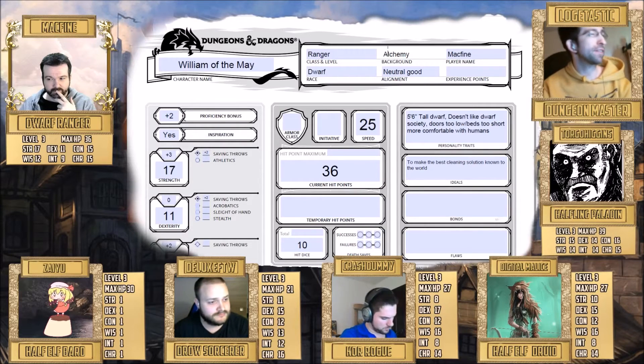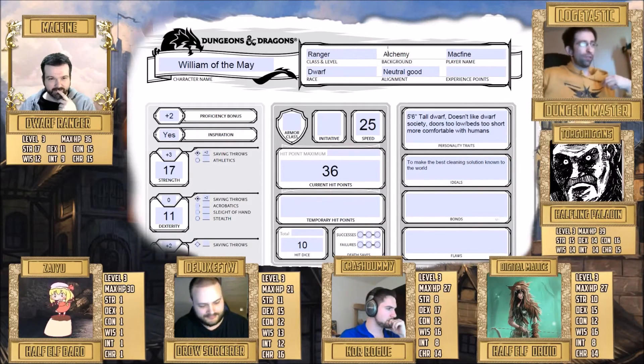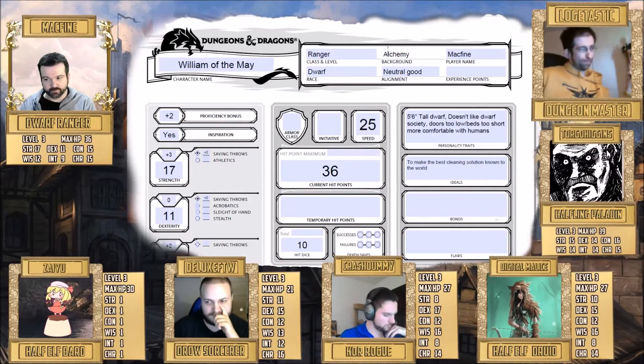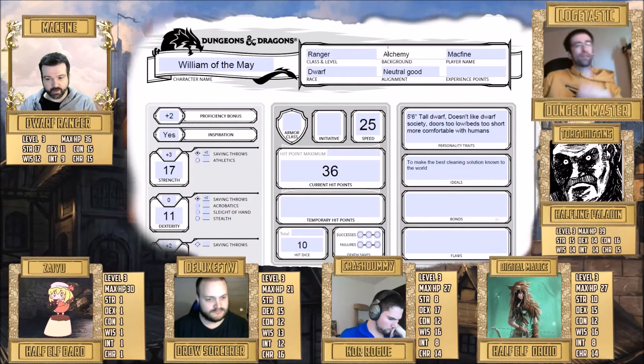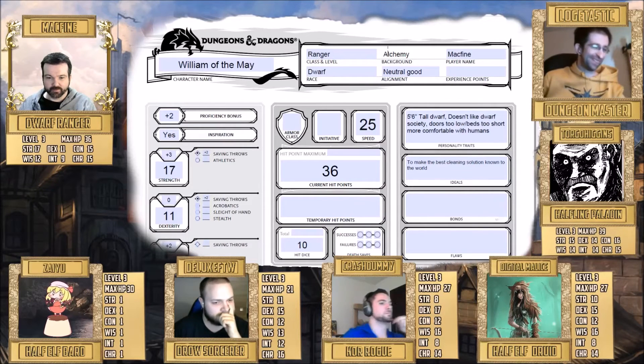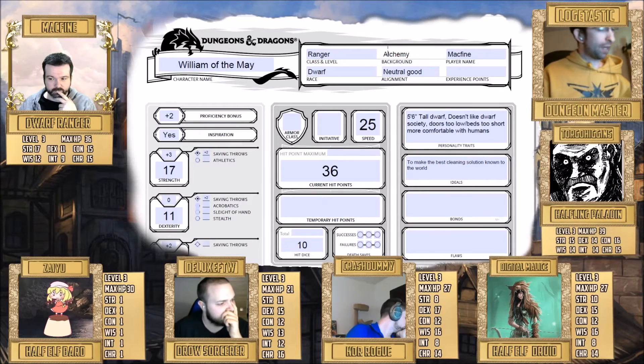Religion is a useful skill too — if you find a religious artifact or an unknown holy symbol, you can make a religion check to learn more about it, identify cults, or know which god you're fighting. The final pick is insight. Background gives two skills and class gives two, and some races like half-elves get additional skill proficiencies.